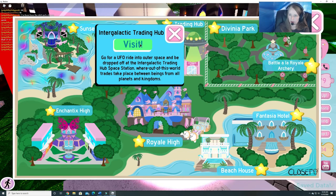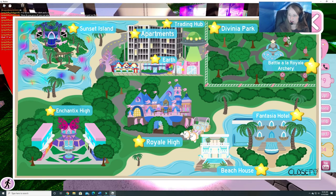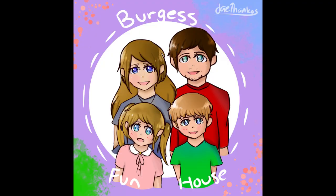Go for a UFO ride into outer space and be dropped off at the intergalactic trading hub space station where out-of-this-world trade takes place between beings from all planets and kingdoms. You have to be level 75. And here's the actual place where you can get to the beach house — very cool. Alright guys, we are going to stop there for now. We will be going live this weekend on Saturday at 9 p.m. Eastern and Sunday at 1:30 p.m. Eastern. Bye guys — thanks for watching, please subscribe.